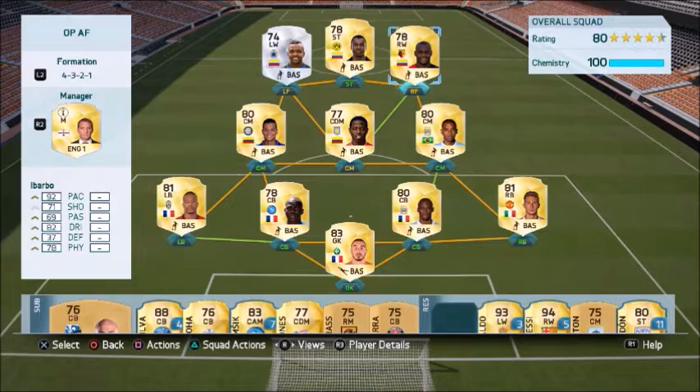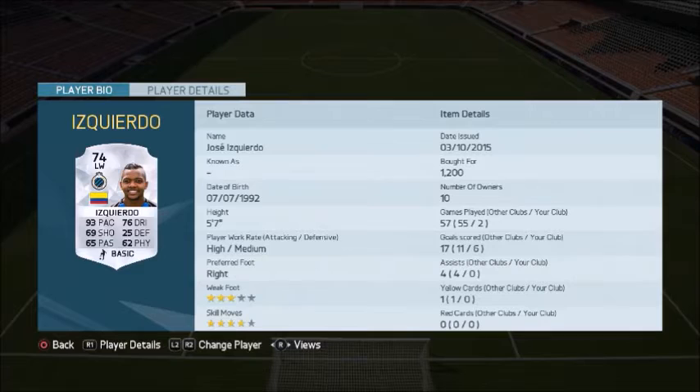Jose Izquierdo is 5'7", high medium work rates, right footed, 3 star weak foot, 4 star skill moves, for only 1,200 coins. In 2 games he managed to score me 6 goals. He has 93 pace, 69 shooting, 65 passing, 76 dribbling, 25 defending, and 62 physical. He is from Colombia, and he plays in the Pro League for Club Burge.